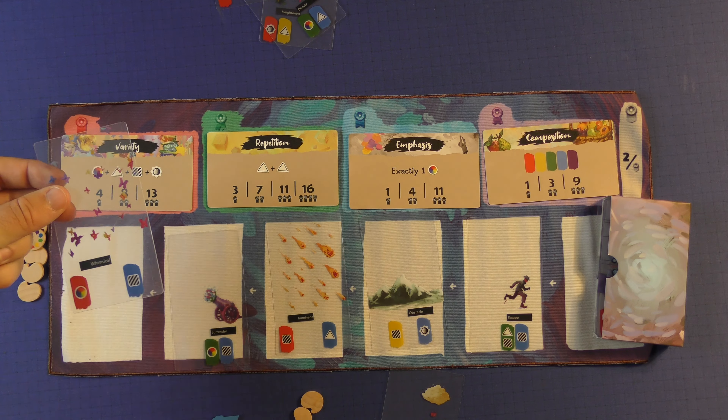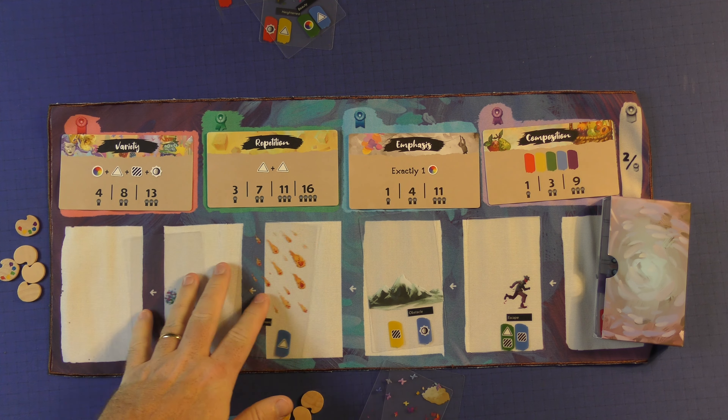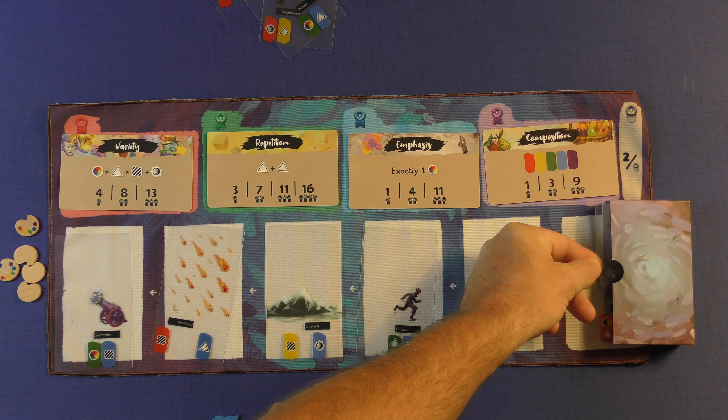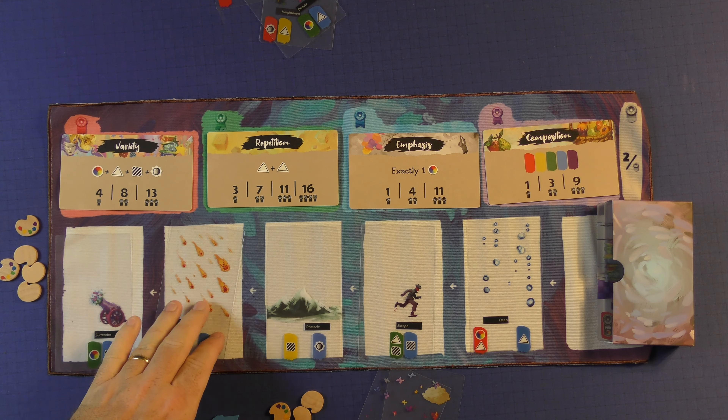Whenever you want to take the leftmost one, that's fine. You may take that one and you would gain one of these inspiration tokens for doing so. Then, like normal, everything is going to slide down and fill in accordingly, just like the regular multiplayer game.